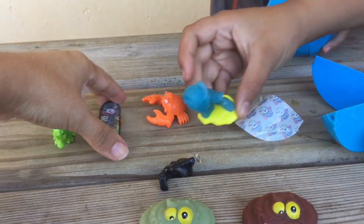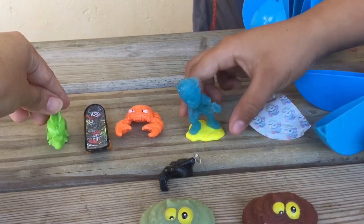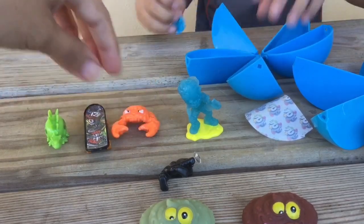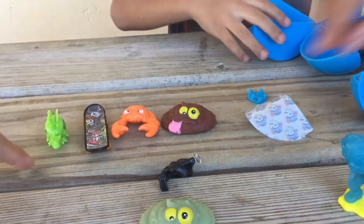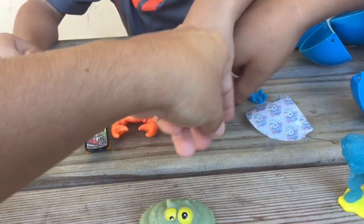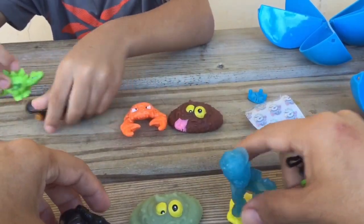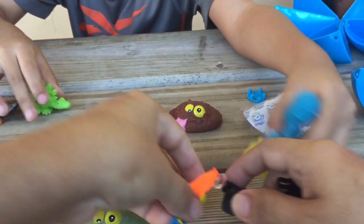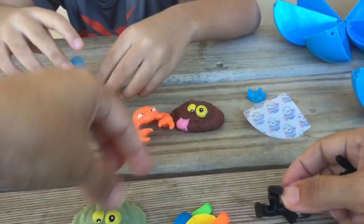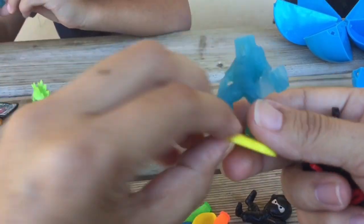Okay guys, so these are the toys that we got. All right, so these are the toys that we got here. I really like them. These are the toys we got in the second one that we opened. And then in the first one that we opened, we got these ones right here. A dinosaur running on something. So we got the little ninja, we got the balloons, the zombies! We got the zombies.